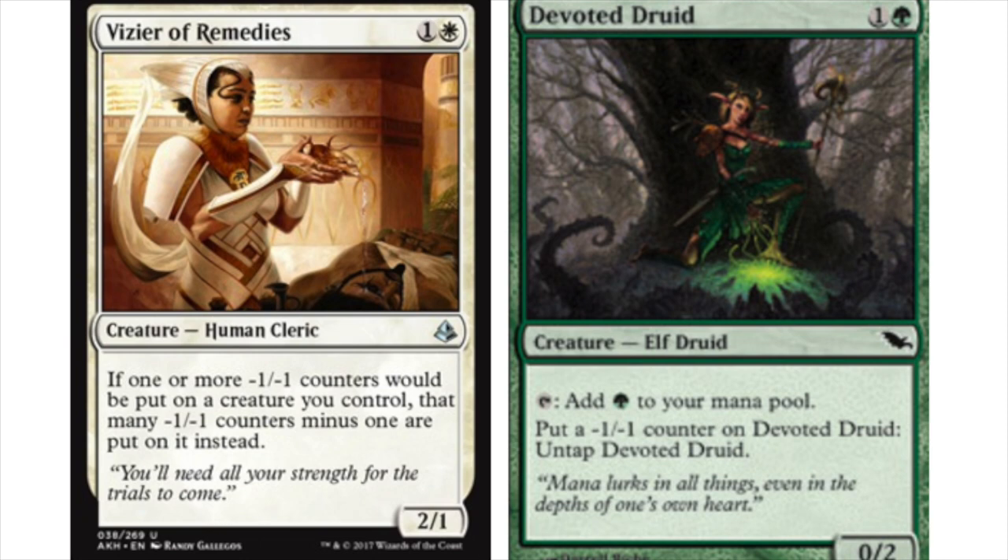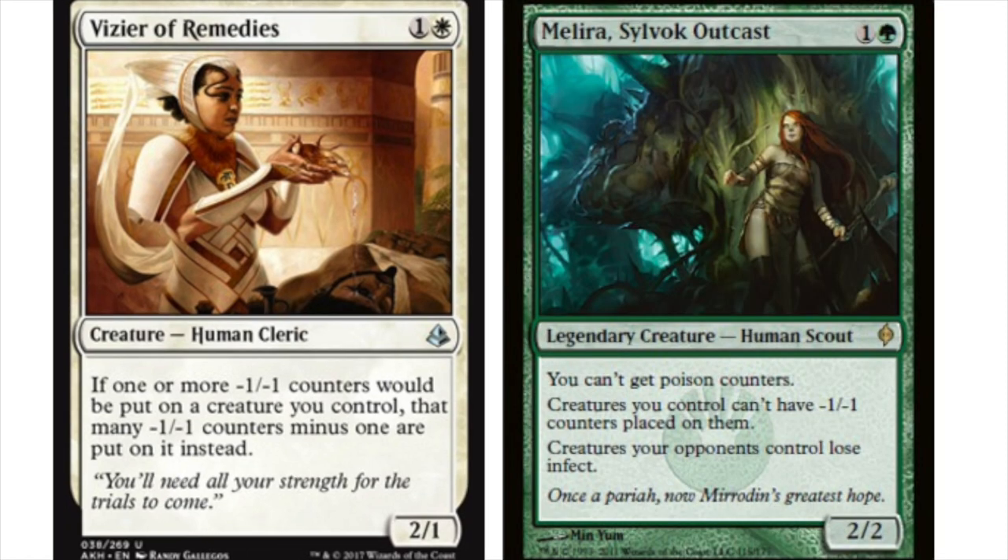Let's talk about redundancy. This is a combo deck, and every combo deck has redundancy — it has search mechanics like Chord of Calling and Collected Company — but the main point is redundancy. Melira is redundant in this particular scenario: creatures you control can't have minus-one minus-one counters placed on them, and you cannot get poison counters.